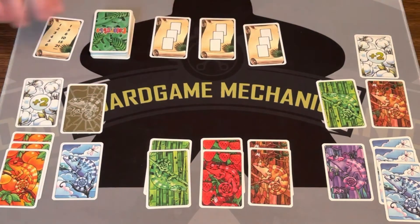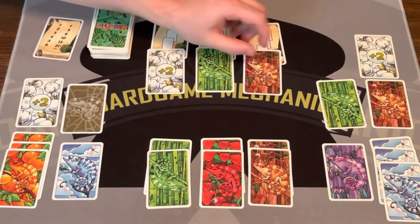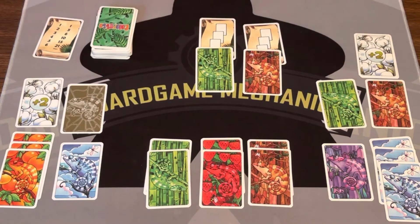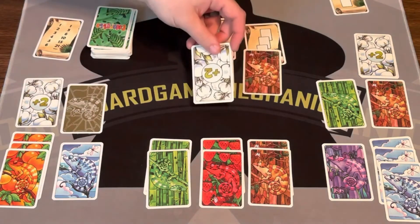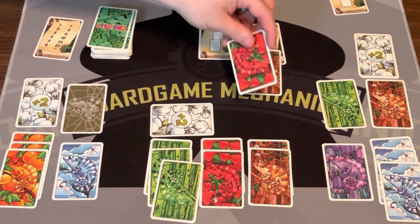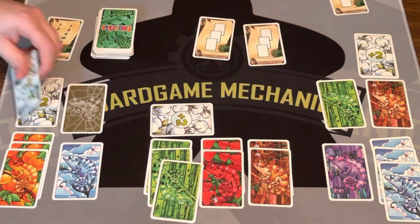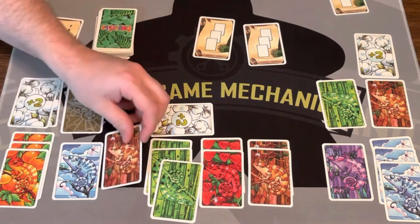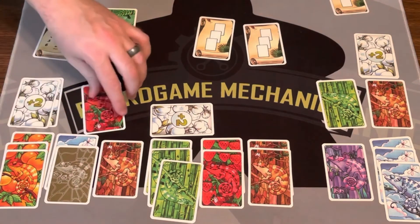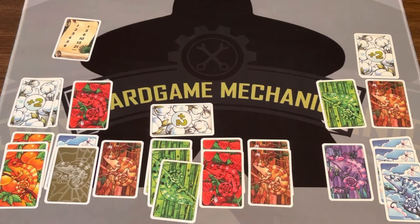That player is going to just take the plus two and be done. Back to me — I'll flip another. That stinks for them, so they're going to take this because it's great for them. I'll just keep flipping. Red — ugh, that's negative points for me. I'll take this, so now I have four colors, which stinks. I'll just put the joker here for now — you don't decide until the end. And that's how the game keeps going.